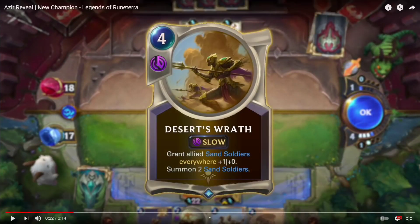Desert Wrath is a 4-cost spell: grant allied sand soldiers everywhere +1 attack and summon two sand soldiers. So he has some support spells that help you summon a lot of sand soldiers in order to level up Azir. Pretty cool.